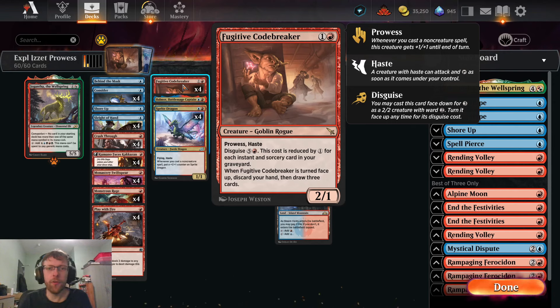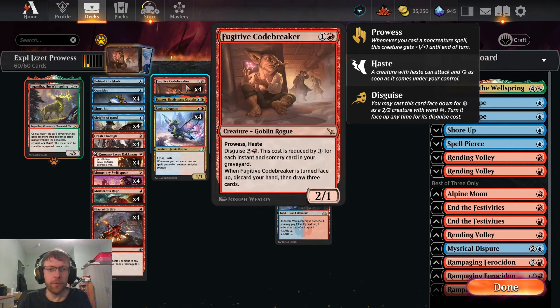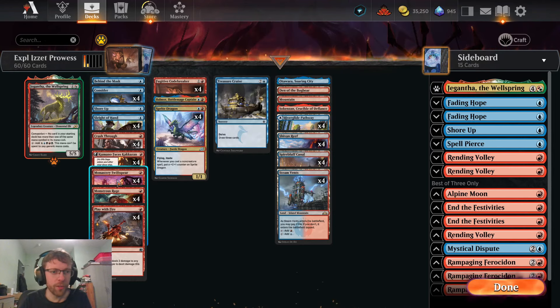Fugitive Codebreaker is a 2/1 for two with prowess and haste — probably slightly worse than Monastery Swiftspear off the bat. But it also has disguise for five and a red, so you can play it as a 2/2 for three generic mana, then flip it face up for five and a red, though that cost is reduced by one for each instant and sorcery in your graveyard. When it's turned face up, you discard your hand then draw three cards — that Ox of Agonas effect.